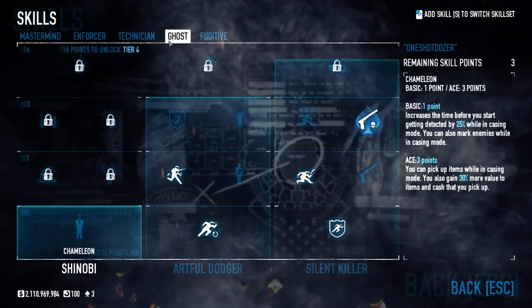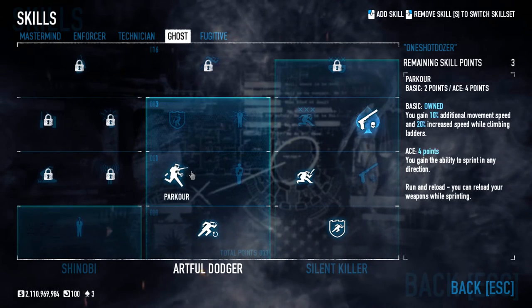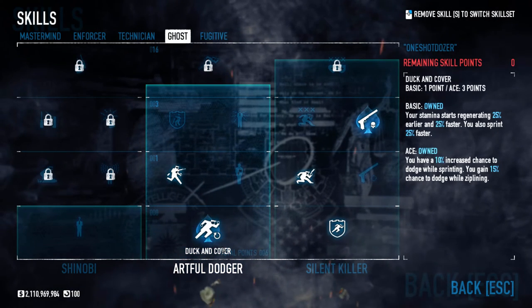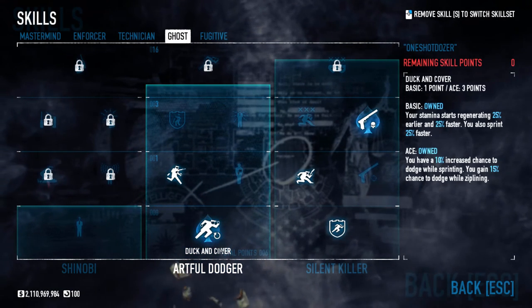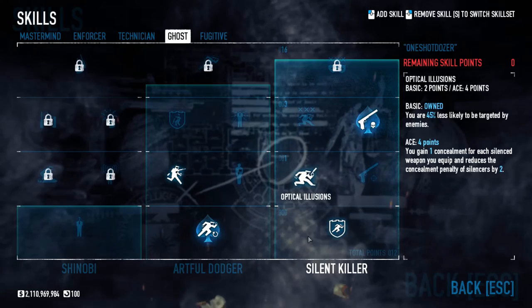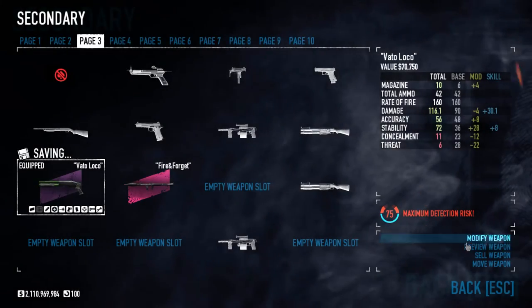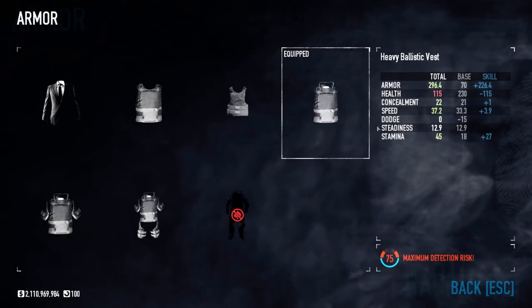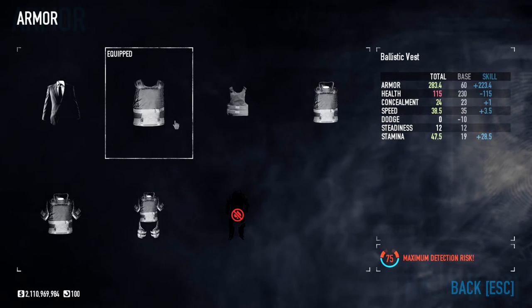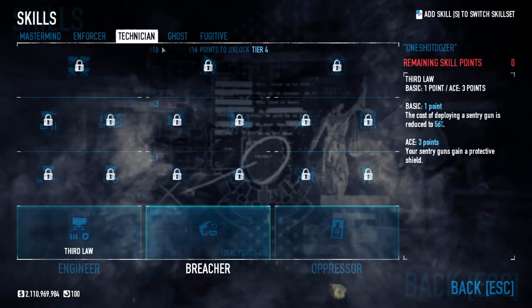You have six skill points remaining that you can use in whatever skill you want. I got Duck & Cover Aced for the 10% increased chance of dodge while sprinting. I'm actually not sure it works with the armor I'm carrying though, because the armor gives negative 15 dodge. With negative 5 and negative 10 stacking, I'm pretty sure Duck & Cover Aced doesn't work, so I don't recommend getting this skill.